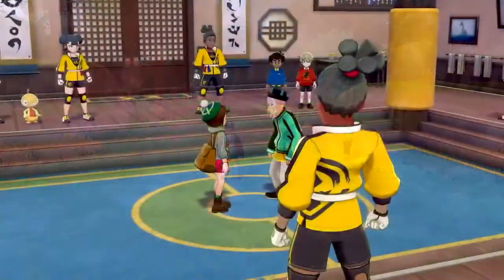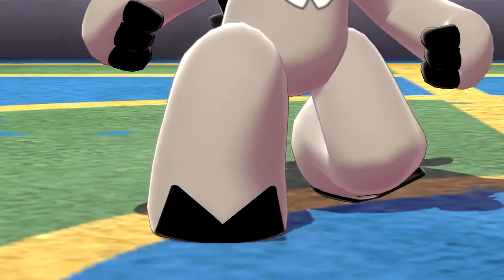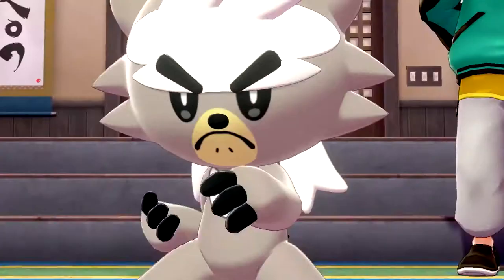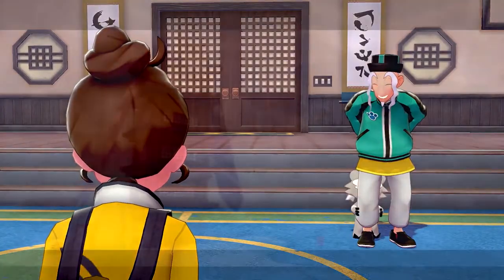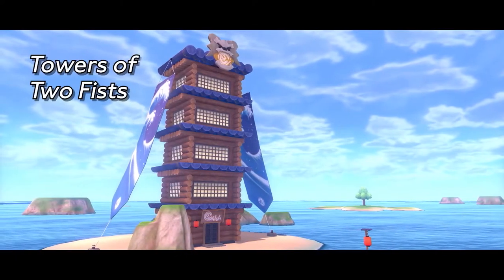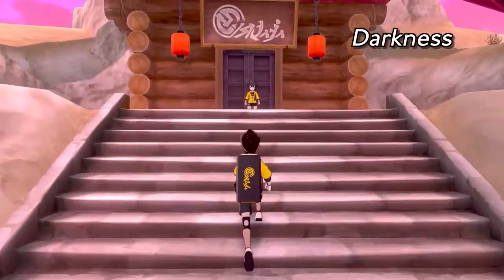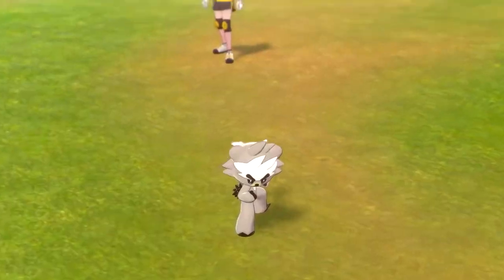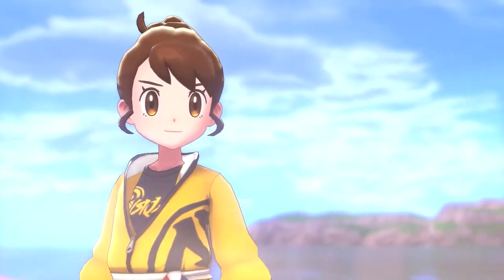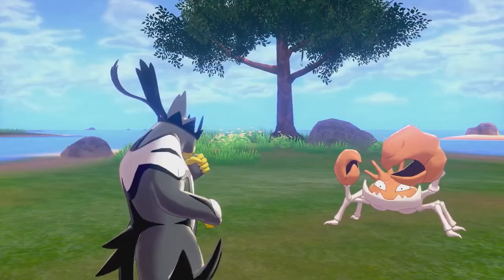And if you train at this dojo, you will receive the legendary Pokémon Kubfu from the Master Mustard. Through your training with Kubfu, you will receive permission to challenge the Towers of Two Fists on the Isle of Armor. In this challenge, you will enter one of two Towers — the Tower of Darkness or the Tower of Waters. You may only choose one, and you and Kubfu must face this challenge alone. Once you've conquered one of the Towers, Kubfu will evolve into Urshifu.